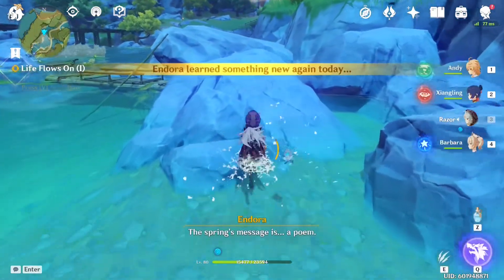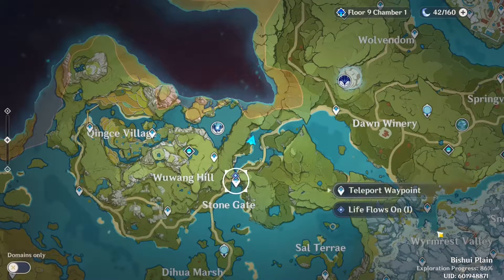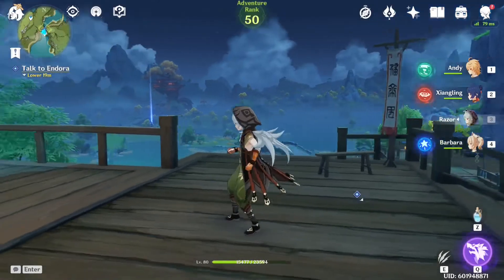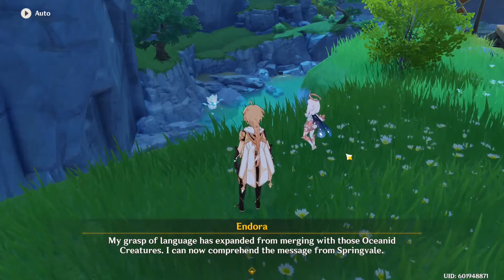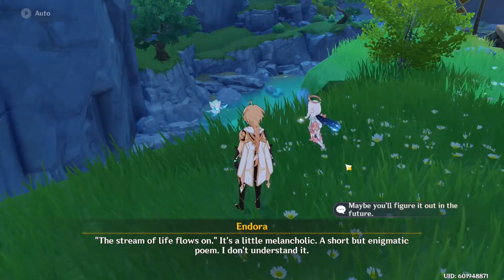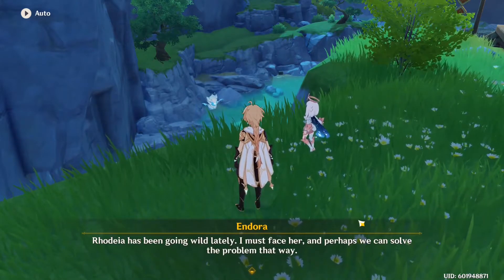I'm gonna try to read the dialogue but I just end up missing it — I'm sorry. Andorra says: 'I have found something.' Wow, she's speaking fluently all of a sudden. 'My grasp of language has expanded from merging with those ocean creatures. I cannot comprehend these messages from Springvale. The stream of life flows on.' It's a little melancholic — a short but enigmatic poem. Andorra still has much to learn. Her thing has been going wild lately. 'I must face her, and perhaps we can solve the problem that way.'